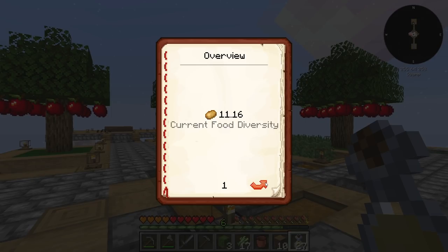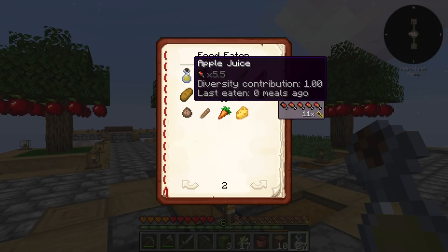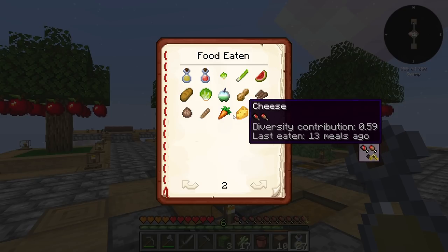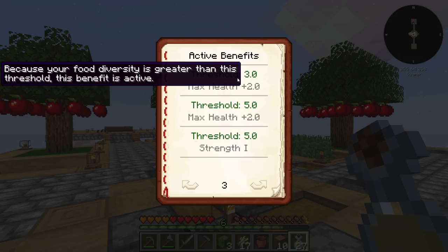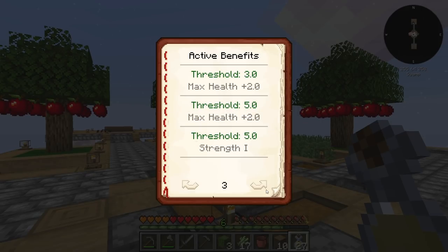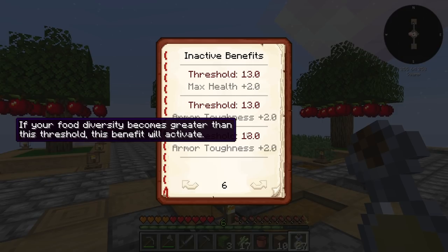The diversity is at 11 right now — this is all the food I've eaten recently. Each food gives a diversity contribution of one that kind of degrades over time, so these ones are going down because they're further back in the order I ate them. Over here we have our active benefits: at three I get two health, at five I get two more health and Strength 1, at seven I get another two health, at seven I get Regeneration 1, at ten max health two.